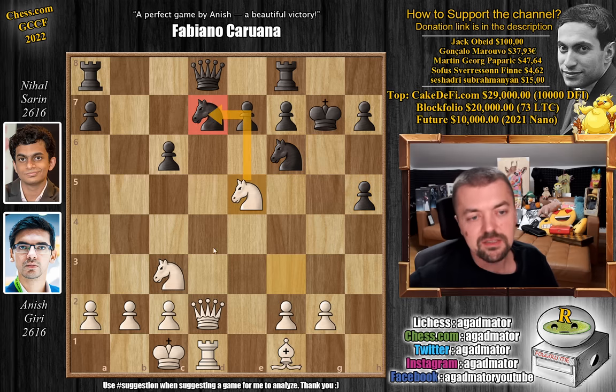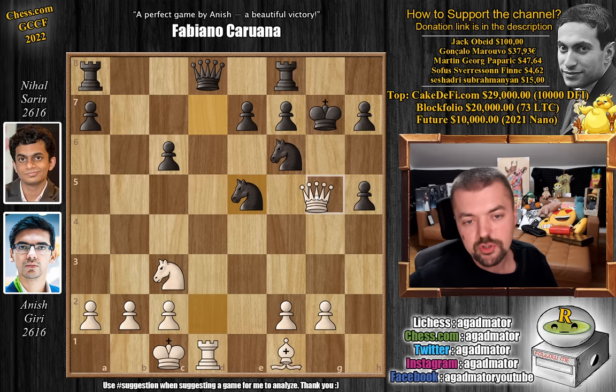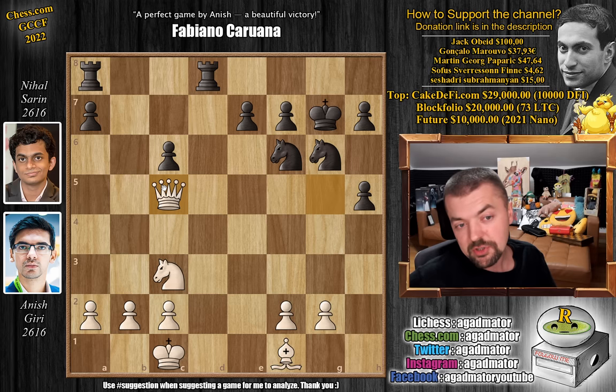Now comes knight captures on e5, adding a third attacker to the knight on d7. If you don't move the knight, you just lose the piece. So Nihal does the only thing left for him — knight captures on e5. He has to give up the queen, and Anish grabs it. Queen to g5 with check, knight to g6, and now rook captures on d8. We have rook f captures on d8, and now comes queen to c5. The position is still very much playable for black, but it is not easy to hold this as there are many, many weaknesses.